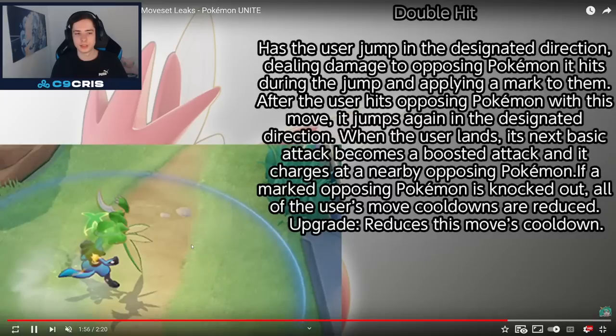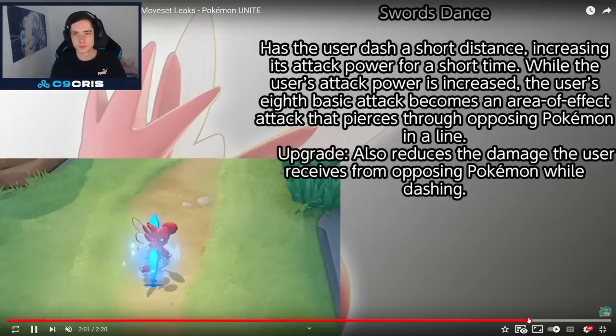Next up we have Double Hit. Has the user jump in the designated direction, dealing damage to opposing Pokémon it hits during the jump and applying a mark to them. After hitting an opposing Pokémon, the user jumps again in the designated direction. When the user lands, its next basic attack becomes a boosted attack and it charges at a nearby opposing Pokémon. If a marked opposing Pokémon is knocked out, all of the user's moves' cooldowns are reduced. This sounds more like a speedster already. Reset Pokémon always have a lot of potential and are always scary — in any MOBA, if you have a character with reset mechanics, it can be very, very scary.